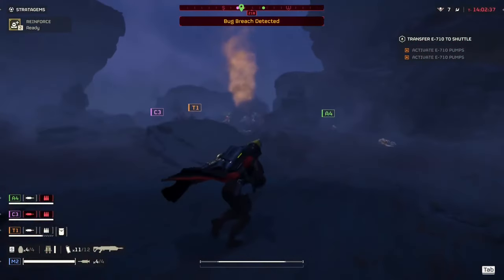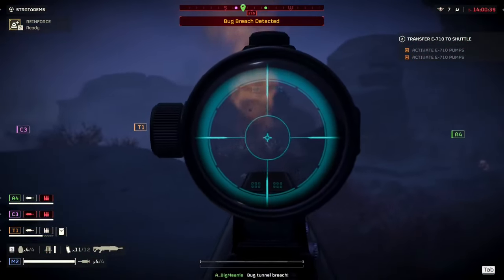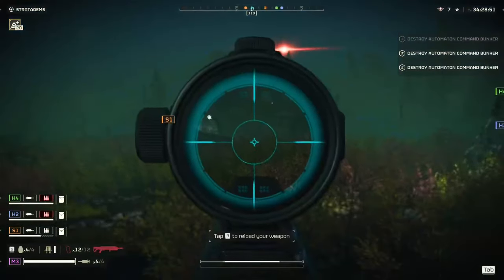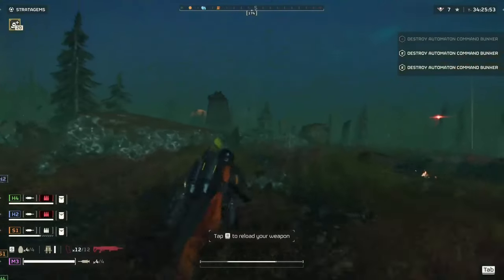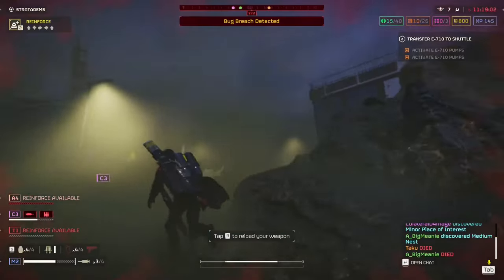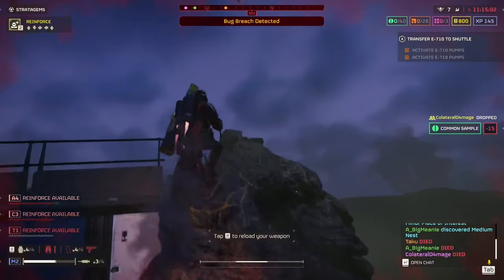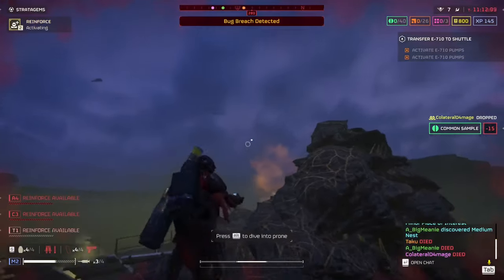Keeping your distance is vital since the reload time on this gun feels long and the mag is small with five bullets. So make sure you are reloading between skirmishes. You don't want to get into your next fight, line up a shot, and hear a click. That will give the enemies plenty of time to rush you, but your speed and vertical movement should make it easy to find safety.